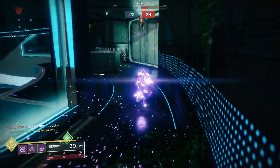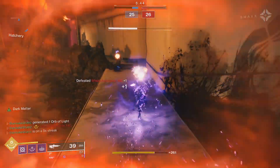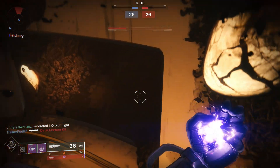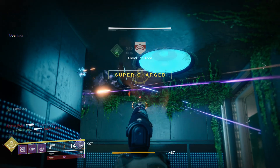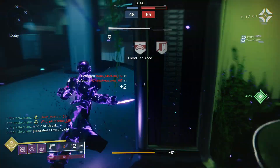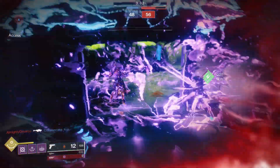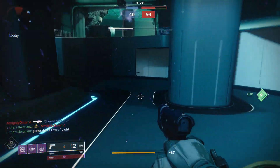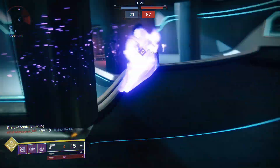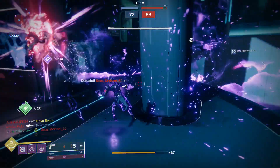Once unlocked, it says 'step between dimensions to subvert the laws of physics.' Press L3 to teleport a short distance; hold and release R1 to release a deadly void eruption. This super is so cool — you basically have a mini Blink you can use over and over throughout the battlefield. It does take a little super energy but it's worth it. You can hold the eruption for about a second to kill most guardians, and if they're in a super or have more armor, hold it longer to charge up. You can blink over and over doing huge explosions.